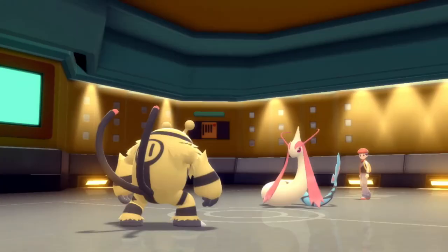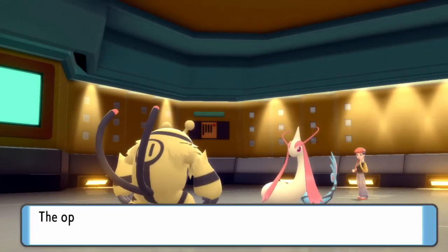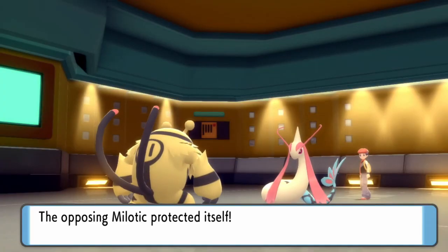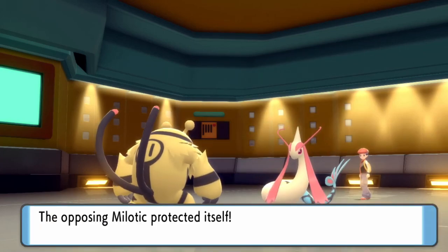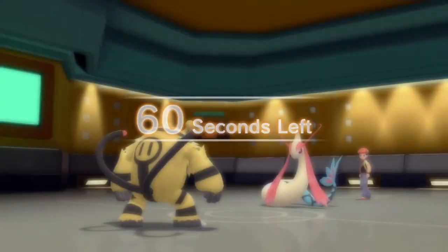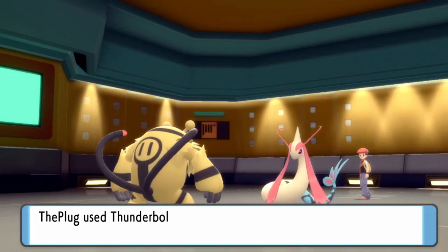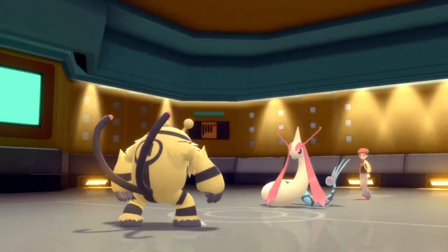They get a free switch and go into Milotic — of all things I was really expecting the Ambipom. But that's totally fine. They end up going for a Protect there, I guess just to scout or get some Leftovers recovery. It gives it enough health to live the next Thunderbolt for sure. I've got no reason to do anything crazy, so I'm just going to stay in and continue to hit Thunderbolts. I know Milotic can definitely live one because it's about the bulkiest thing on this side of the Mississippi.